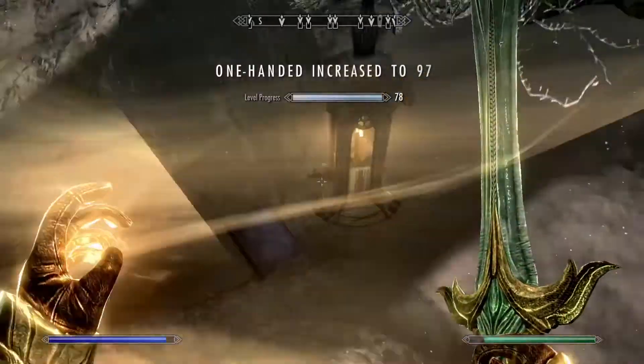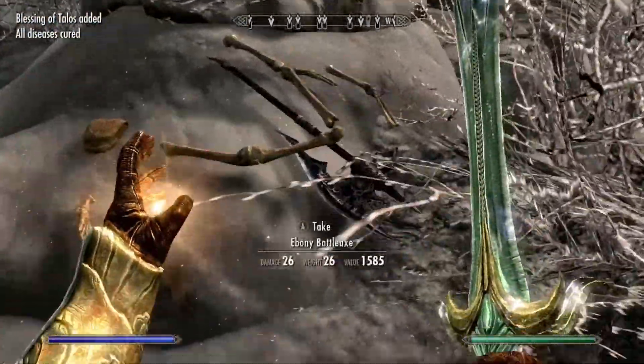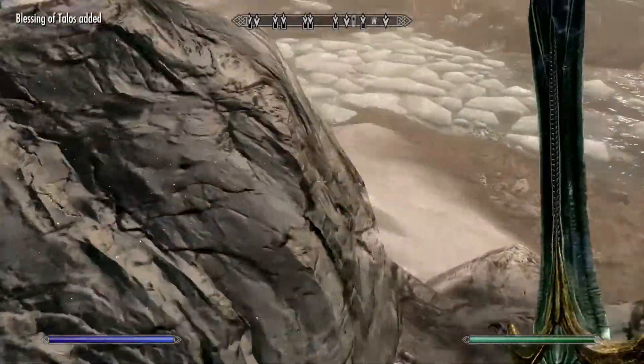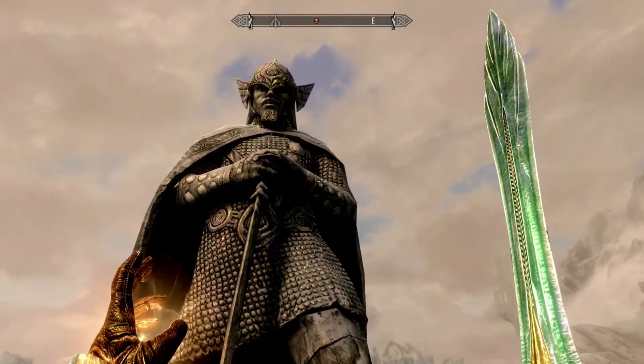There's a book called 'The Importance of Where' — I think that's a unique book you can only get in this area. And there's an Ebony Battle Axe. My goodness, that's rad. And then of course there's this statue here, that's pretty cool looking.